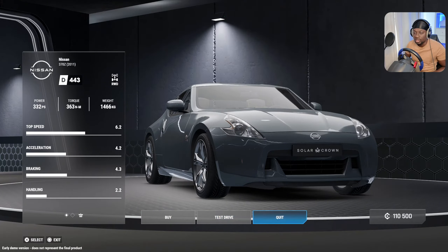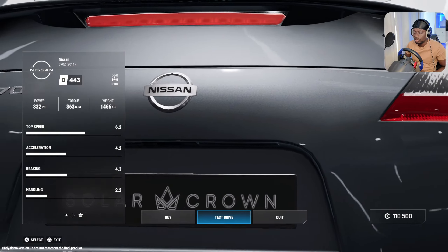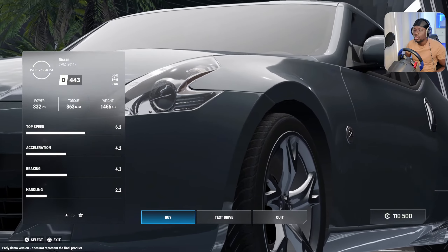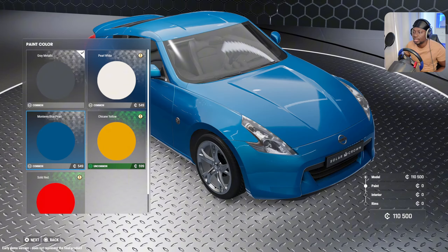The Mustang is the fastest — acceleration 4.2. I think it's got better acceleration, so yeah we're gonna buy that. We've got 150 Solar Coins and it's gonna cost us 110. We're buying that and we're gonna slap it!